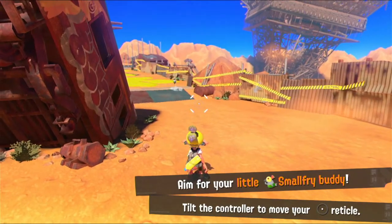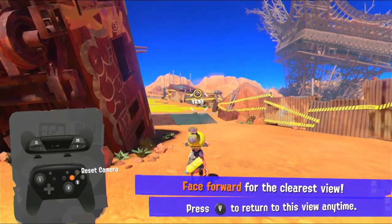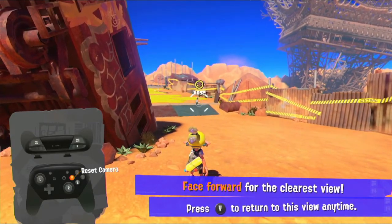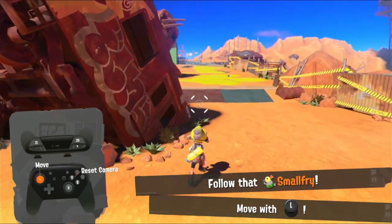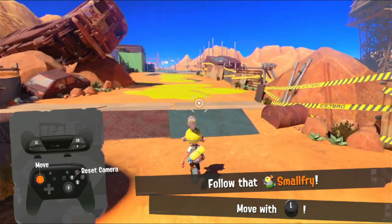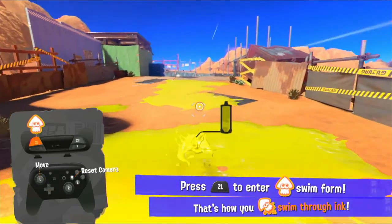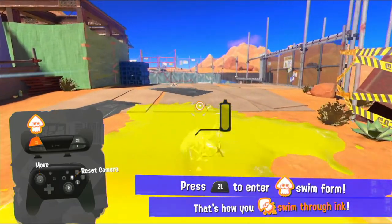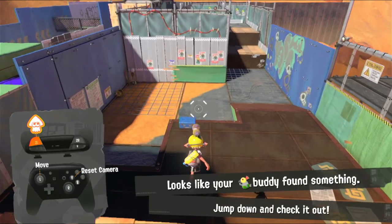We'll hit you with the basics: aim for the small fry, tilt the controller using motion controls. We can also reset the camera with Y, move the camera with the right stick, or move with the left stick as in most games. Press L to go into squid form, which lets us submerge in ink to go faster.